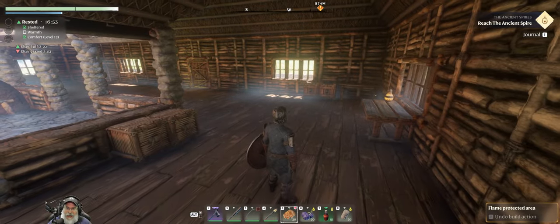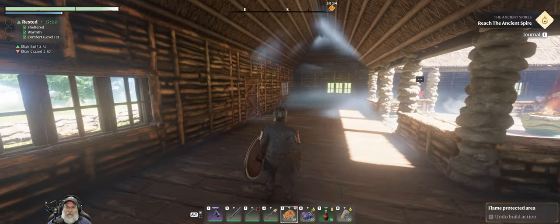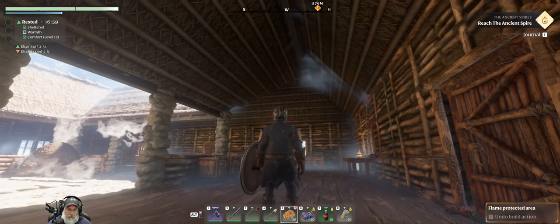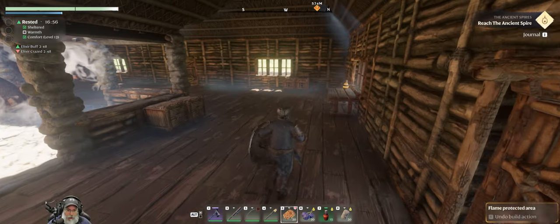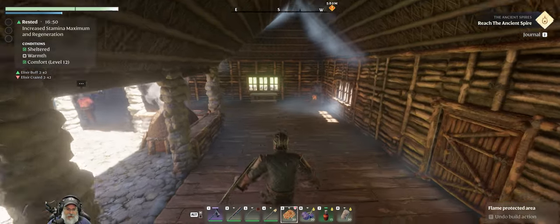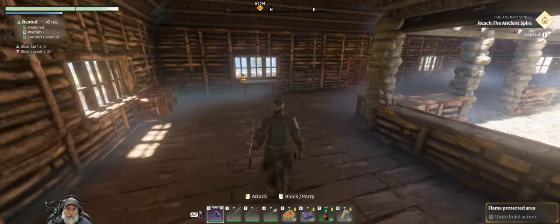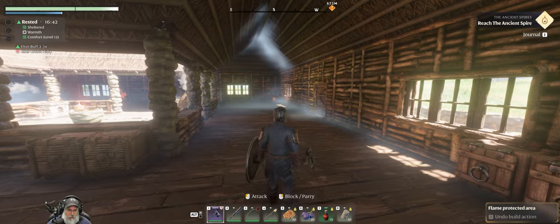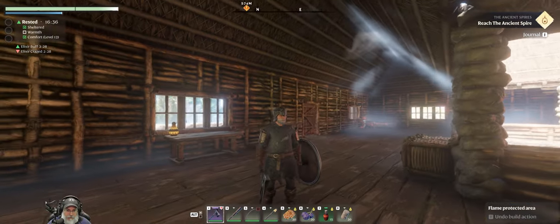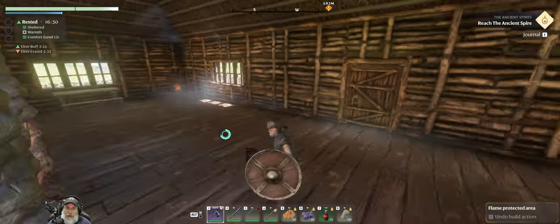Welcome back everybody to Enshrouded, I'm Old Guy Gaming. In this episode we're going to go out and do some questing. There isn't really a whole lot more for me to do around the base — there is more interior decorating I could do and we'll be working on that as time goes on. We're pretty well equipped with the Rising Fighter set and a really kick-ass axe from killing the boss last episode. One thing I really want to do though is find a better bow, since my ultimate plan is to be primarily a ranged character, but we still have this crappy bow.